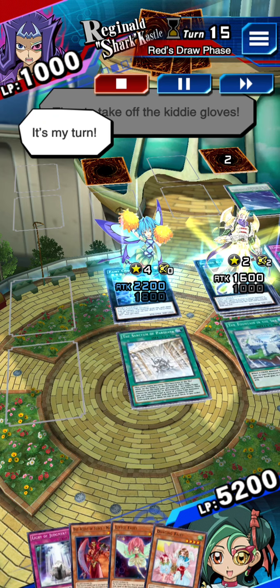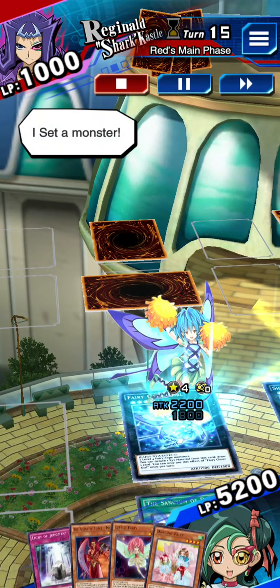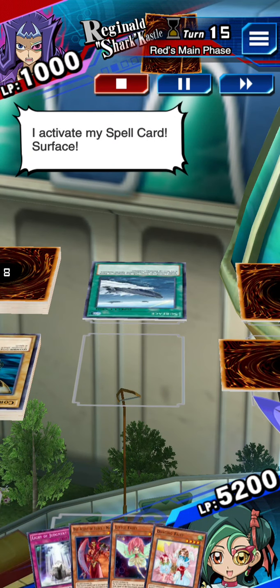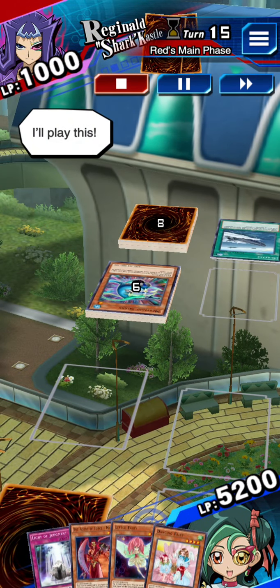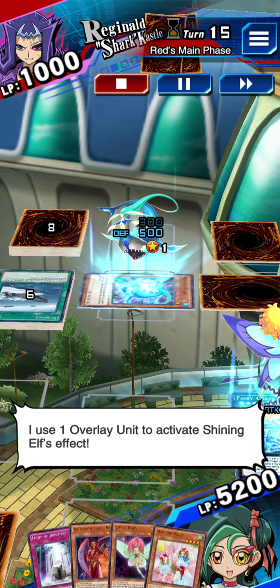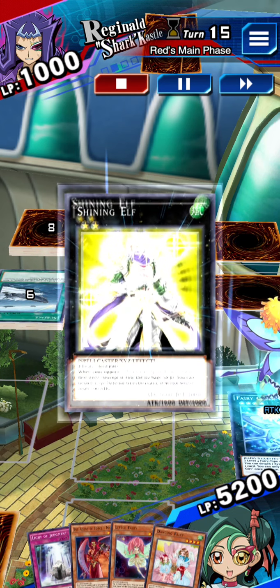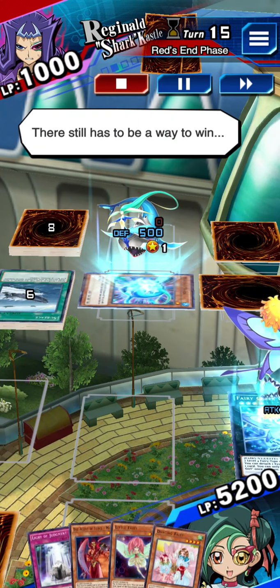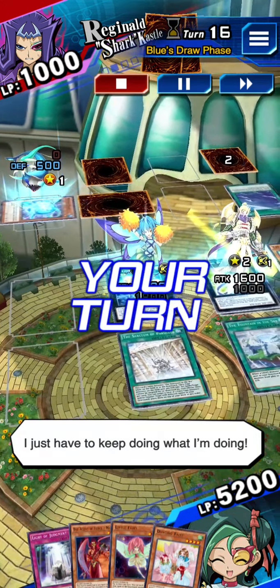It's my turn. I draw. I set a monster. I activate my spell card, Surface. I special summon a monster. I use one overlay unit to activate Shining Elf's effect. There still has to be a way to win. I end my turn. I just have to keep doing what I'm doing.